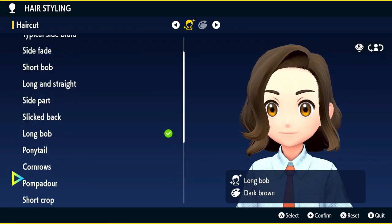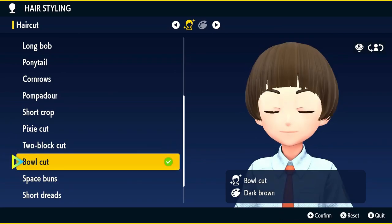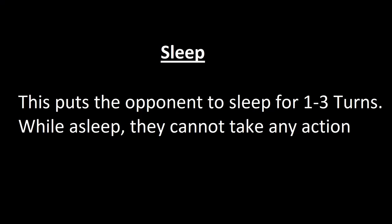8 of these statuses — 5 volatile and 3 non-volatile — will likely be the bread and butter of our strategy going forward. They are: Sleep, which puts the opponent to sleep for 1 to 3 turns, during which they cannot take any action. Paralysis, which causes the opponent's speed to drop by 50% and gives a 25% chance they will lose a turn.